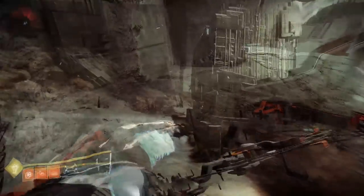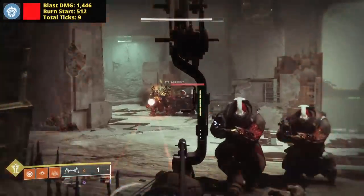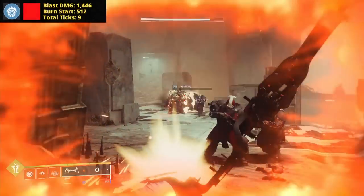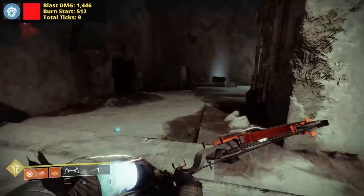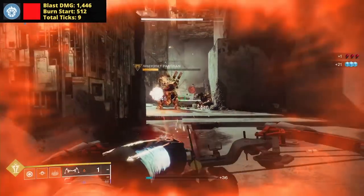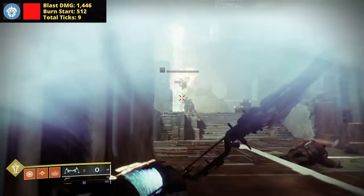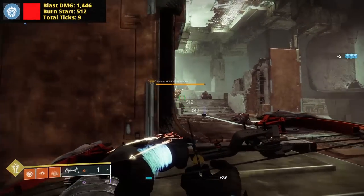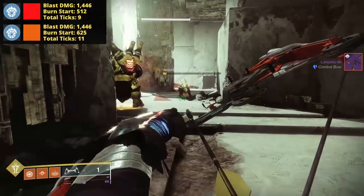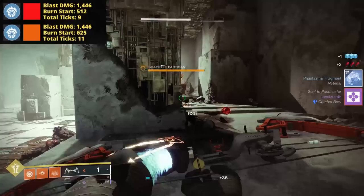For the collateral damage from the Incandescent perk, we have blast and burn damage. In this environment, the blast is going to deal 1,446 points of damage, diminishing based on proximity. This holds true for red bar against red bar, red bar against major, or major versus major. Some variants can be found in the tick damage though. When popping a red bar enemy next to Carl, the scorch rolls down from 512, seeing nine total ticks. If we repeat the same process with a major tier enemy, scorch ticks begin at 625, netting 11 total ticks.